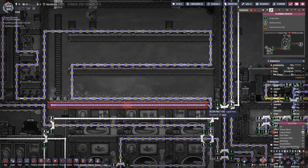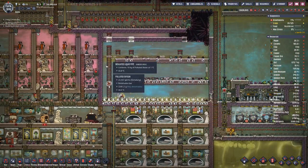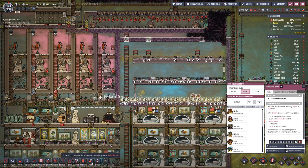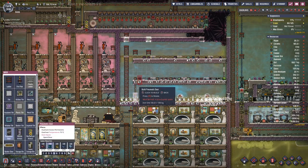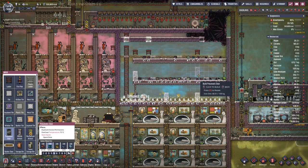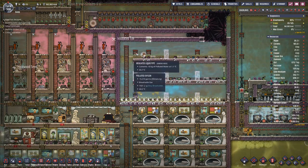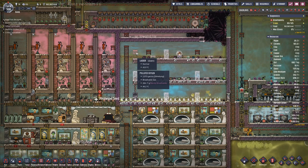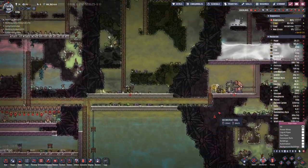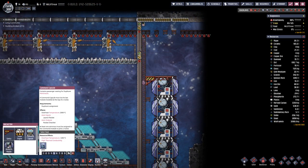Alright, now bring that back, and with that this whole setup should be cooled down. We can start placing in some of the layout that we will need here. So how is our rocket looking? We scaled it down.